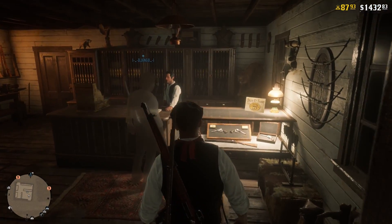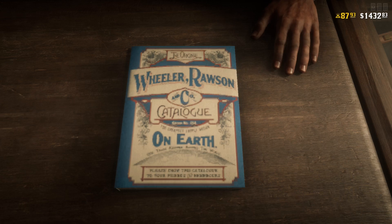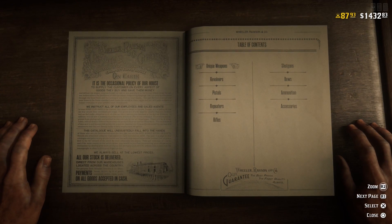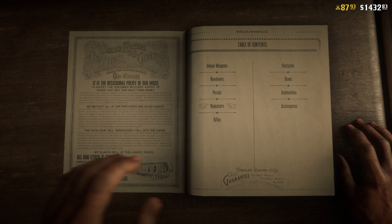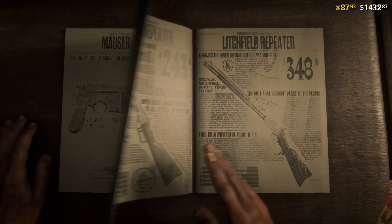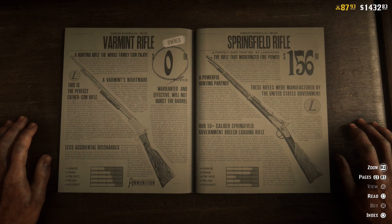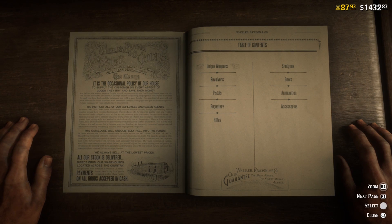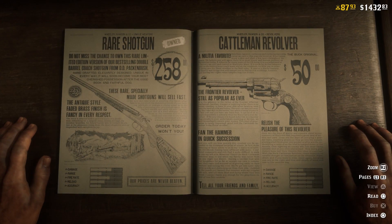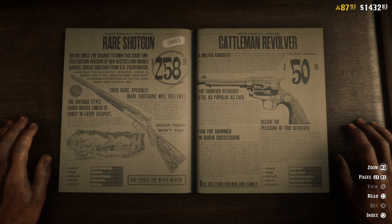I've reloaded Red Dead Online a bunch of times, I've restarted, and I cannot get the Evans Repeater to show up in this book. I'm a little miffed. It was the one I was really excited about because it's not a unique weapon — it's one that you're supposed to actually be able to edit and customize. It would have been really nice to have a different repeater. Unfortunately it's just not here, so I can't review it today. I'm sorry, guys. But once it is available in the catalog, I will definitely absolutely review it on the channel.